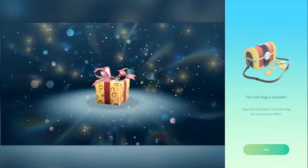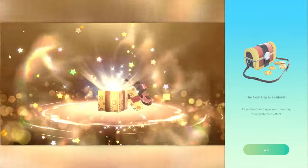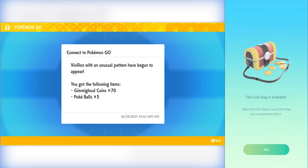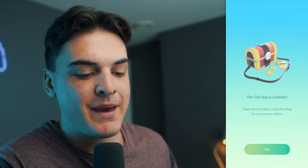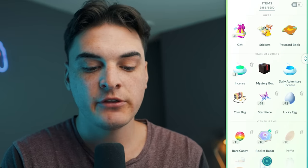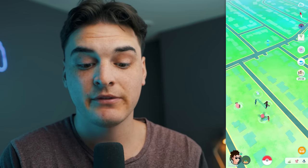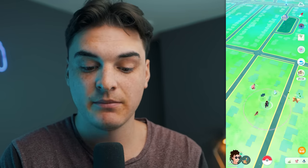In-game you're going to see a little box open, and that should give you Vivalyon. I'm not sure what you get in Scarlet and Violet, but in Pokémon GO we're going to get the coin bag. Open the coin bag in your item bag to get a mysterious effect. So under the trainer boost we're going to see a coin bag, go ahead and use it, click open — it works exactly like a meltan box.